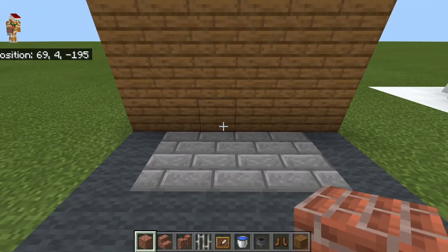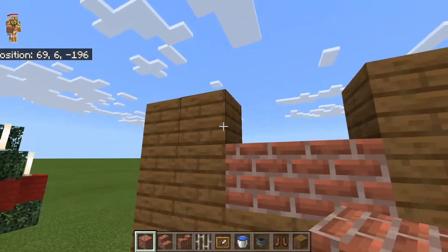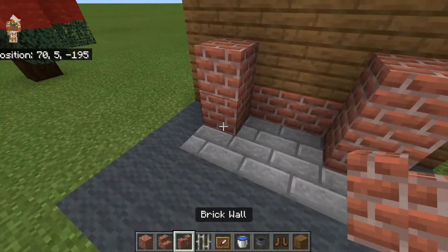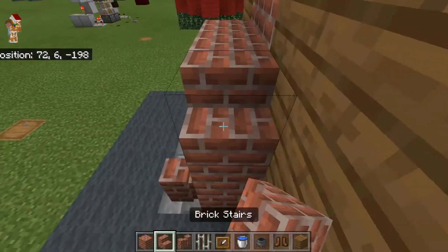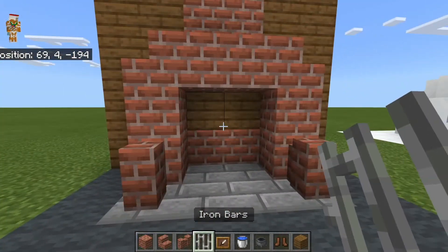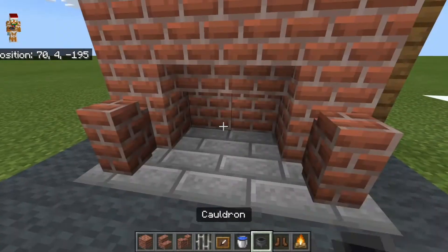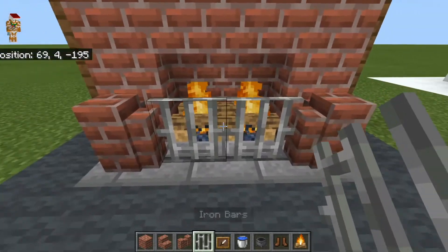To build the festive fireplace, you're going to break two like this and then four up here with the wall to make it blend in. Then you're going to place two brick blocks up here and two brick walls here. You're going to place two more brick blocks and two brick stairs — you can also use stone bricks if you like. Then put stairs there. Then you're going to want to take two campfires and put them like that. Then iron bars.